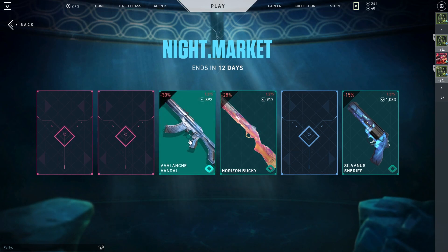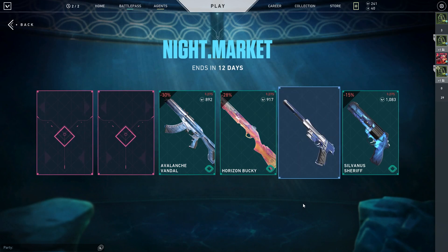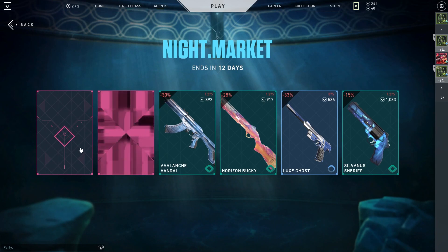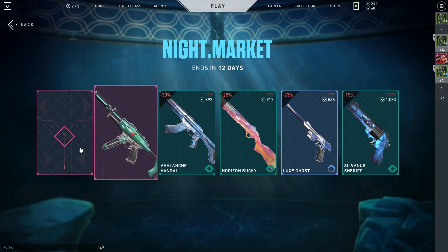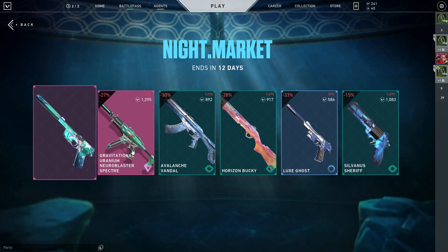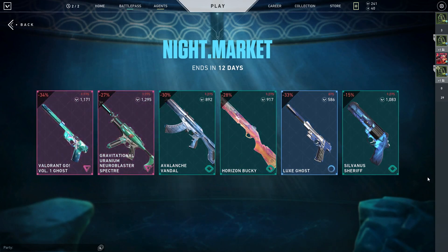Oh, the Avalanche Vandal? Oh my. Lux. All right, these two are worth it. What? The Gravita- — this is what it gave me last time. Holy. This is terrible.